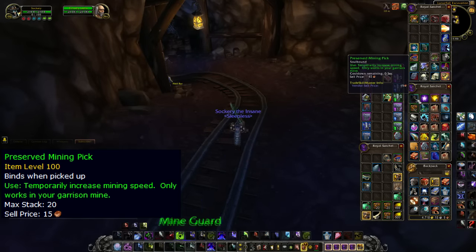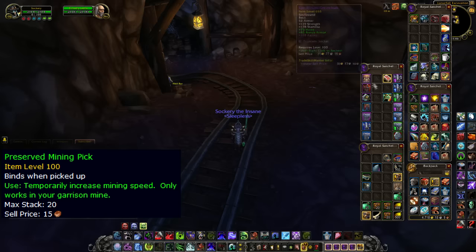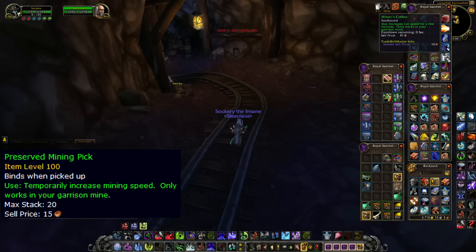You're going to need two items. The first is the preserved mining pick, which can only be found inside the carts inside of your mine. You'll only need one of these per run.